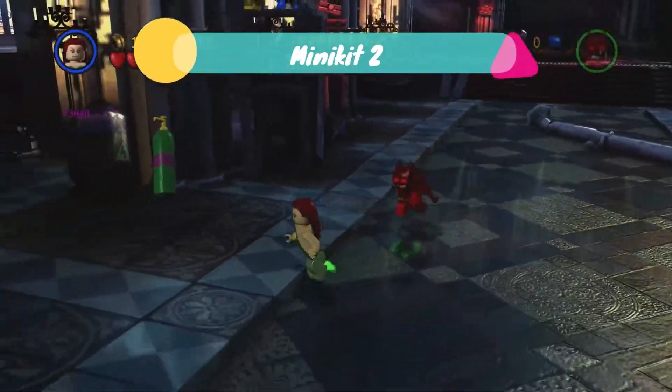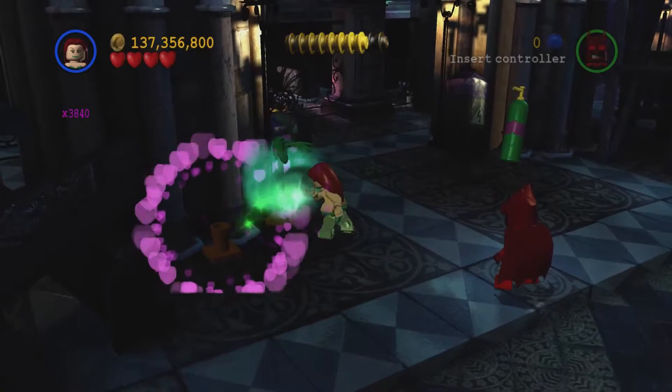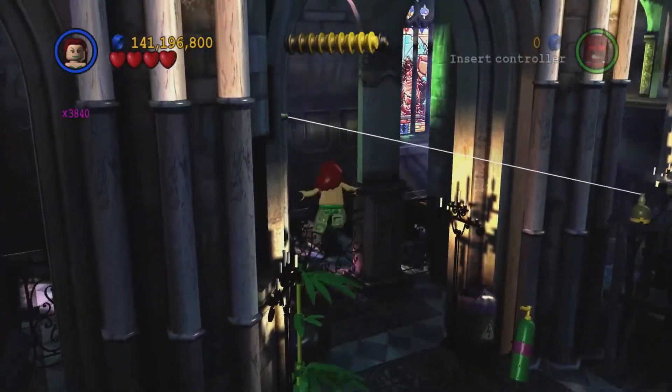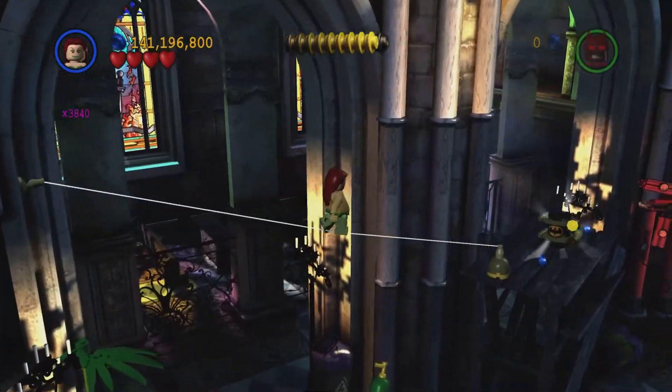If we come close towards the screen we're going to see the next minikit. We need to blow kisses into the plant pots with Poison Ivy — all three of them. Once that's done we're going to climb up here and reach the tightrope above us, take that along, and that'll get the next minikit.